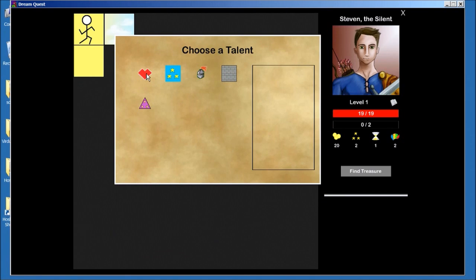So first I've got to choose a talent. Most of them are pretty weak. Health is pretty safe, so I'll go with health.